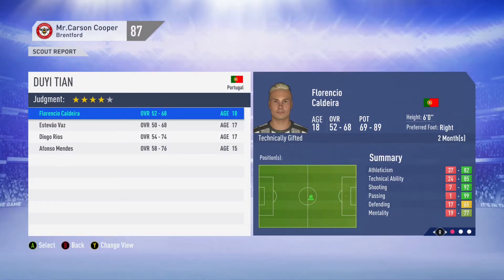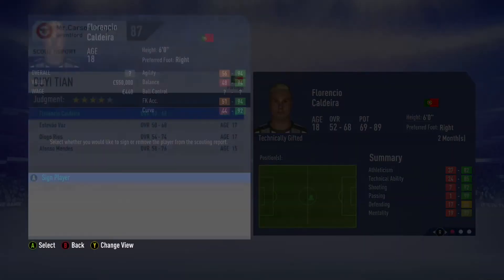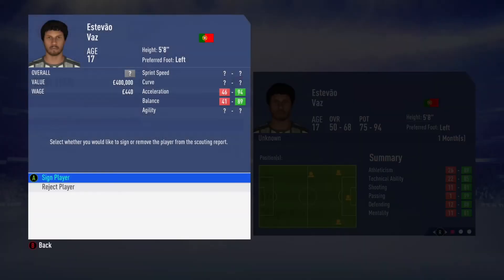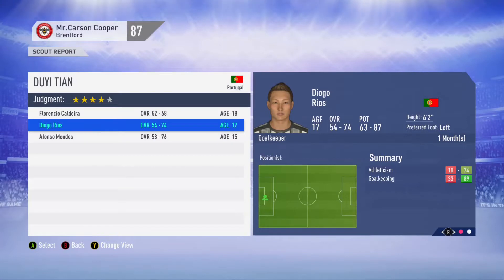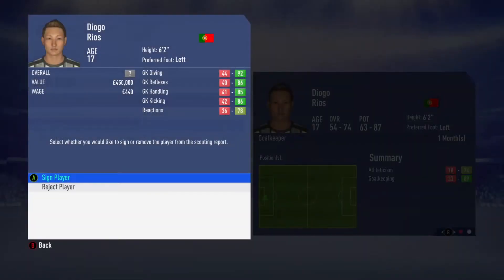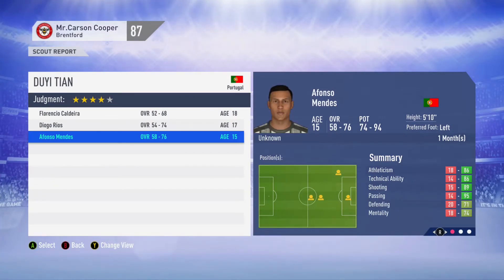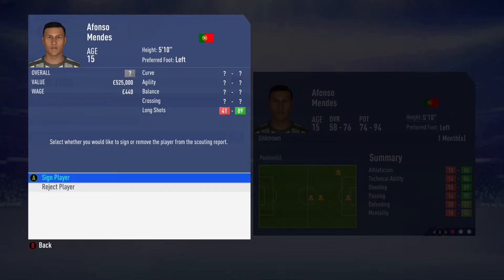Before the next game, our scouts are back from Portugal in the second month. Caldeira is 69-89 overall range so we'll hold on to him. Estevo Vaz rates 50-68 with 75-94 potential — good evaluation, 400,000, we'll bring him straight into the academy. Diogo Rios is 63-87; decent evaluation but not the best potential so we'll leave him. Alfonso Mendez is 74-94 potential with 58-76 overall — let's bring him into the academy as well.